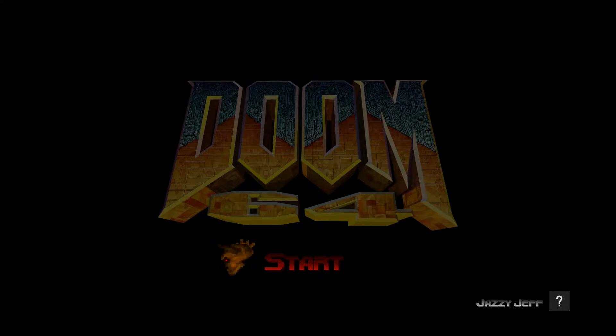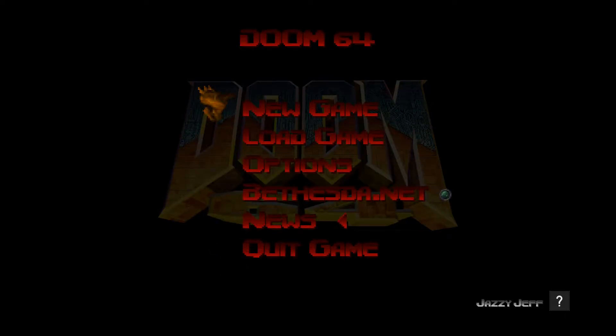Hey guys, welcome back to Doom 64. We've completed the main campaign, but we're not finished with this game. If you complete the first level, go to the secret level Hectic and complete that level, you'll be given a features option while you're playing the game, and you can teleport to any level in the game. There are a few fun levels in there that aren't in the main campaign: level 25, 26, and 27, so I'll be going through those.